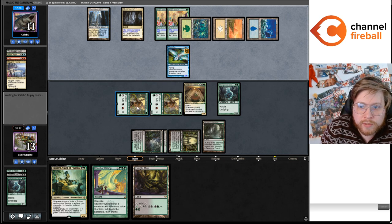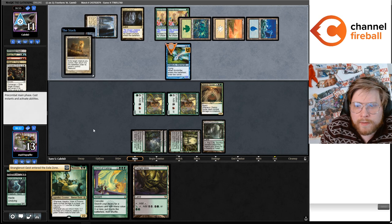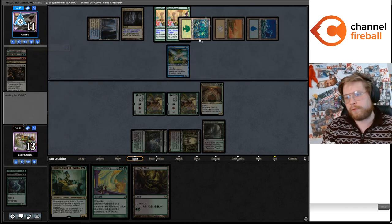Or I guess you do get to do it with Blood Artist because you sac the token. Prismatic Ending, Ephemerate's the Mold Drifter. I kind of feel like that should have happened — I guess they drew the Ephemerate off the Triumph.